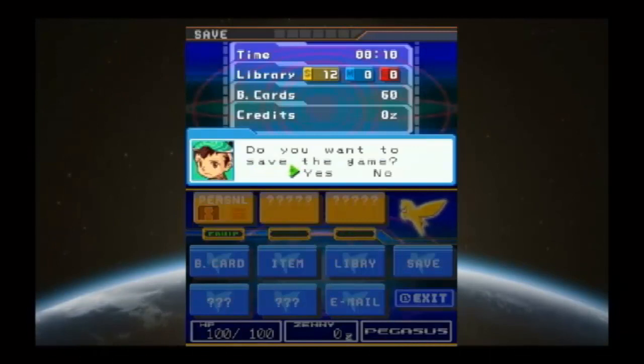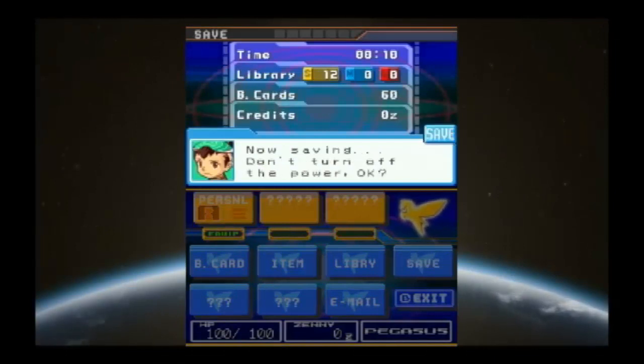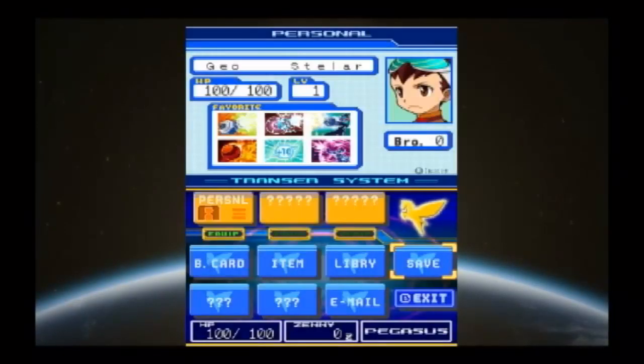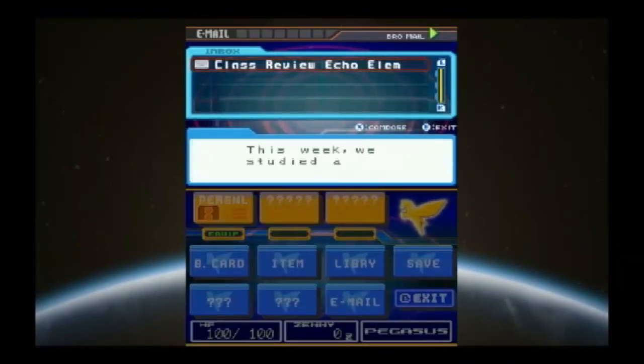Let's go ahead and save the game. Save complete. I'm not used to single-tapping like that. Here's your library and email — excuse me — and class review. Echo Elementary this week.